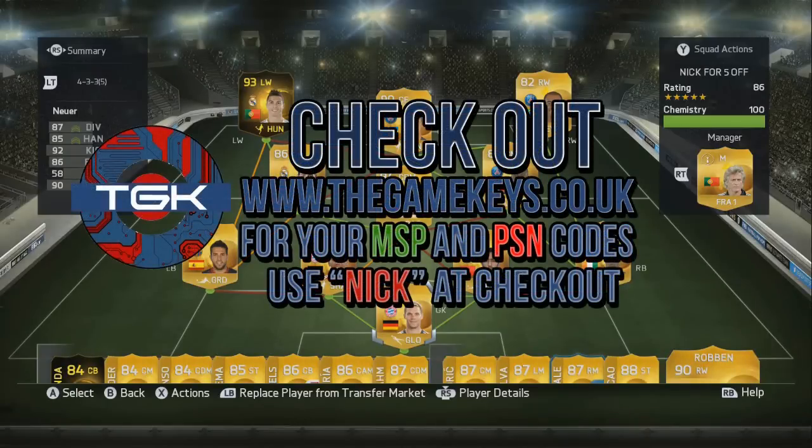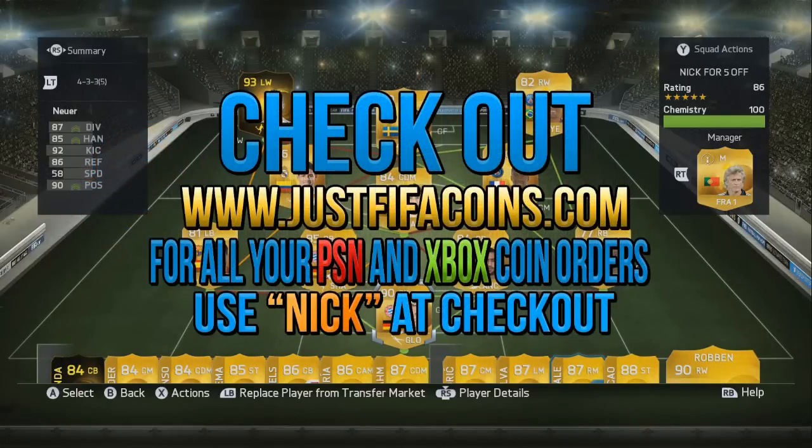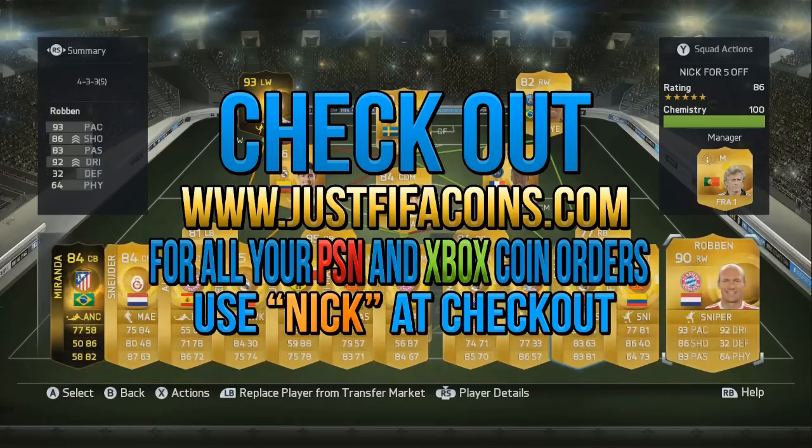For instant MSP and PSN codes visit the game keys, and for instant coins visit justfifacoins.com. Use code 'nick' at checkout on both sites for 5% off.